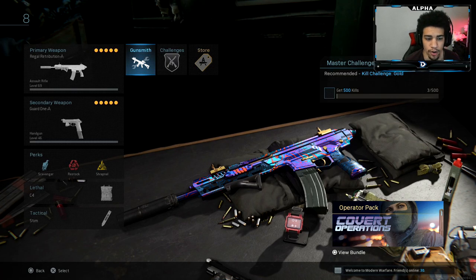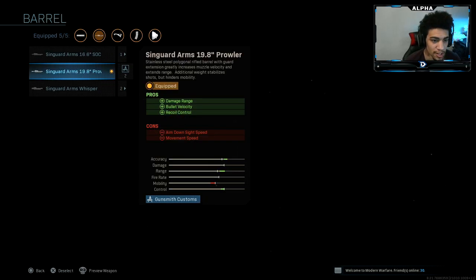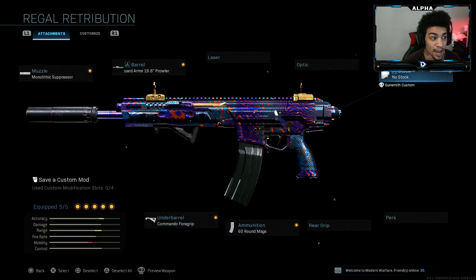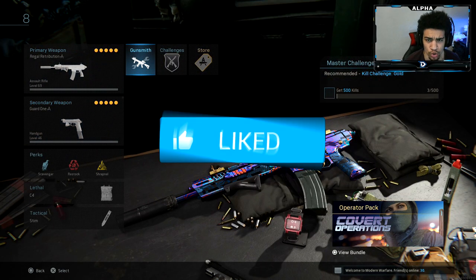Yo, what's going on YouTube, welcome back to a brand new video on the channel! Today we're going to be using the Kilo. As you guys can see, I have on the monolithic suppressor, the single arm's 19.8 prowler barrel, commando foregrip, six-round mag, and the no stock attachment. Check the class setup, let me know how you guys do with that. I managed to drop a tactical nuke with this thing.